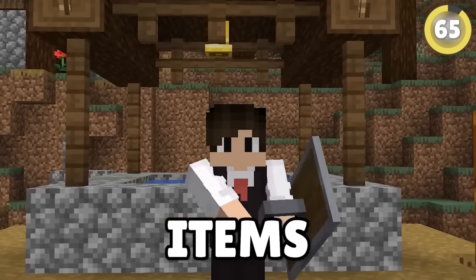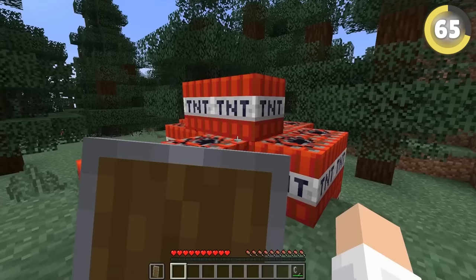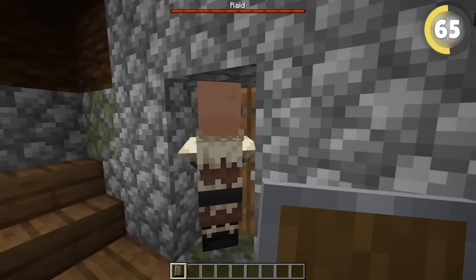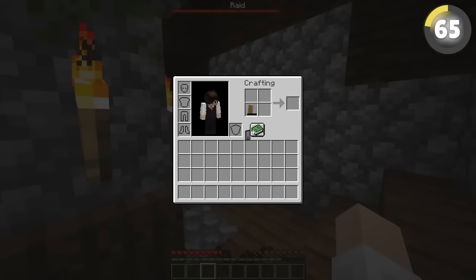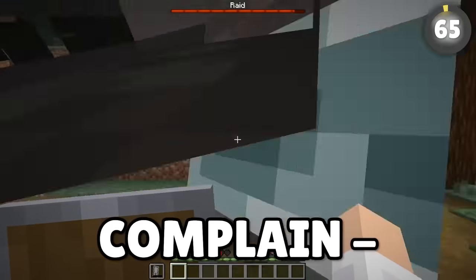Shields have become one of the most useful items in Minecraft. But what happens when you're trapped in the middle of a raid with no shield and a Ravager tearing down your door? Let's hope you grabbed a Pillager banner — crafting it with your shield will actually restore it.